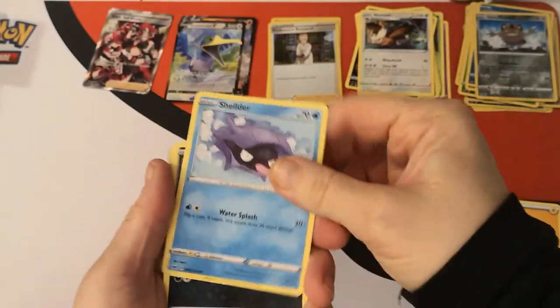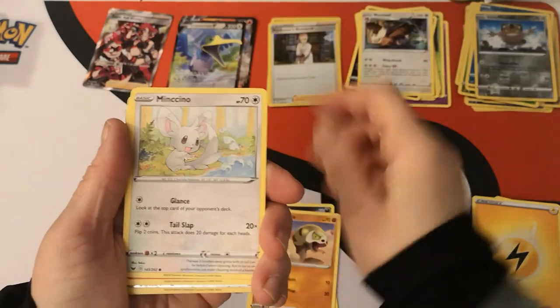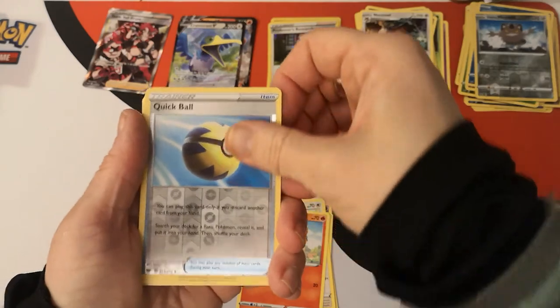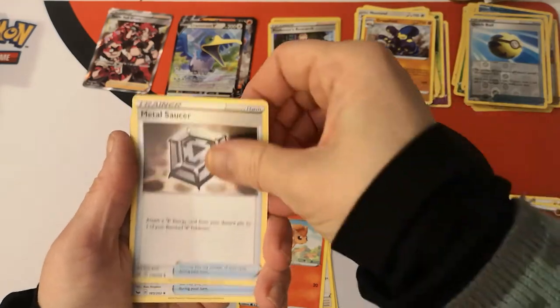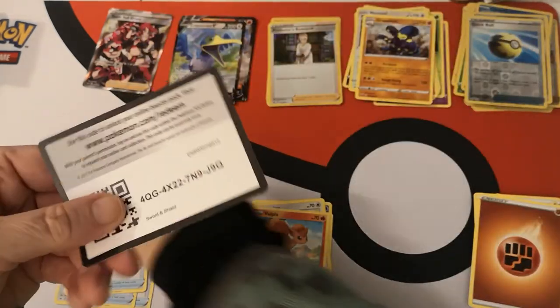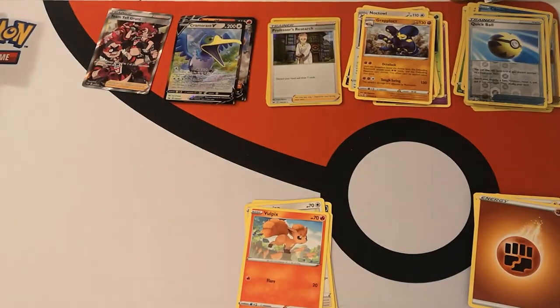Next pack. We have a Shellder, Croagunk, Silicobra, Mincino, Boldore. We got a reverse holo Quick Ball. And a Grapploct regular rare. We got a Fighting Energy, Metal Saucer, Rotom Bike, Big Charm, and there is your code card. Nothing but trainers in the back of that pack.